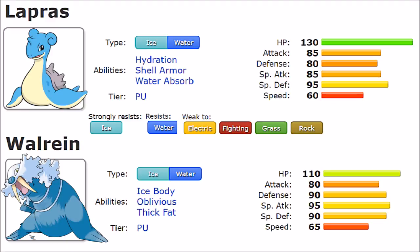Now abilities are where things really start to happen. Lapras has Hydration, which removes status conditions in rain; Shell Armor, which prevents critical hits; and Water Absorb, which negates water moves entirely and restores 25% HP. Pretty decent and distinguished abilities for a Water type. Walrein on the other hand has Ice Body, which grants recovery during hail - possibly useful in Generation 7 - Oblivious, which prevents confusion but doesn't mean much, and Thick Fat, which reduces fire and ice damage by 50%.